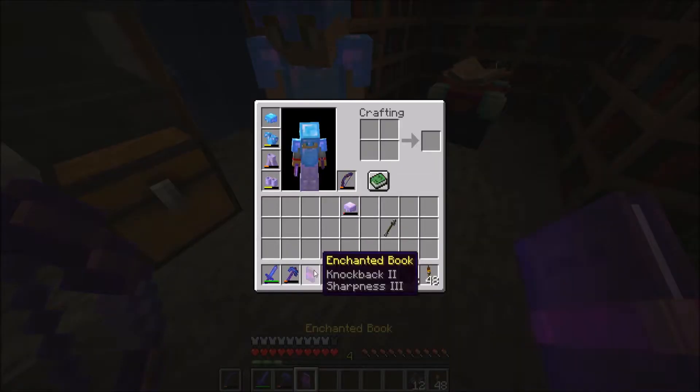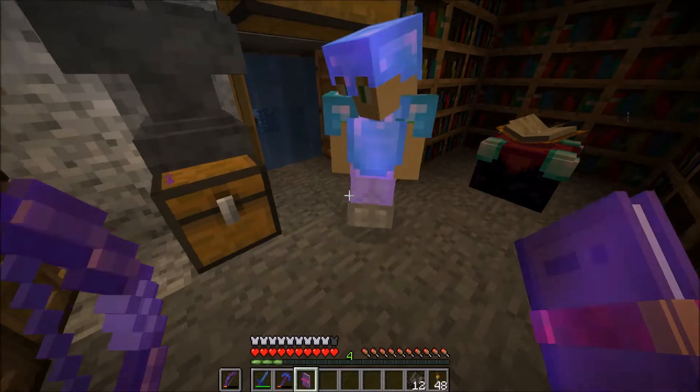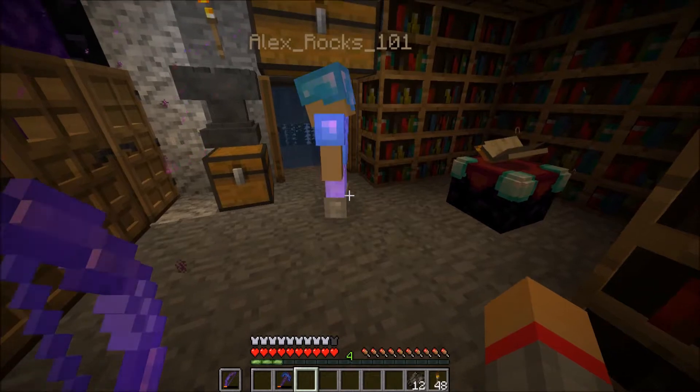What book do you have in your inventory? Knockback 2, Sharpness 3. And you already have Unbreaking 3. Okay, hand it to me — we'll get you a better sword. There you go: Sharpness 4, Unbreaking 3, Knockback 2.